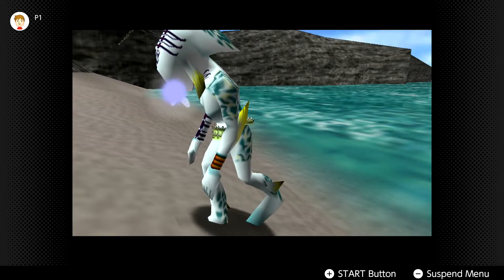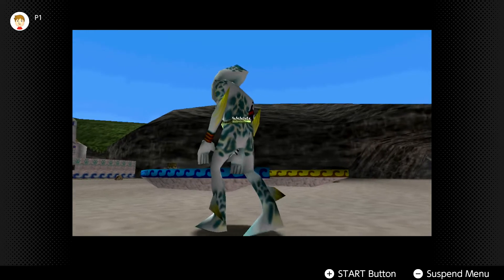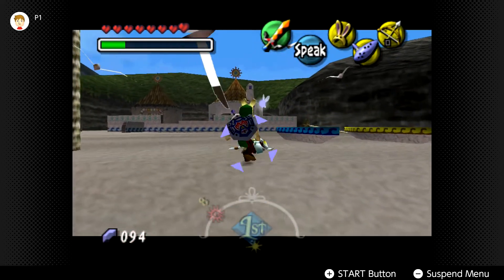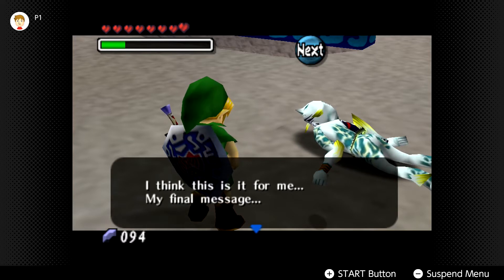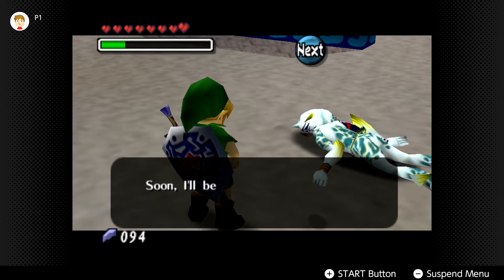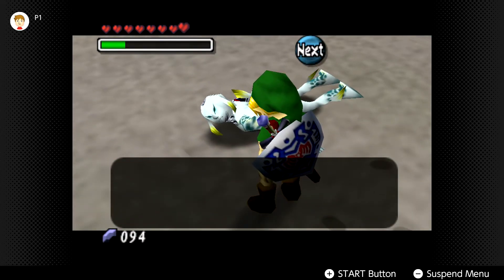She was just kind of stalking him before. He introduces himself: 'I am Mikau of the Zora people, guitarist of the Zora band. I think this is it for me - my final message. Will you listen to it? My eyes, everything's all hazy. Soon there'll just be another wave in the ocean.' Anyway, I'm gonna listen.